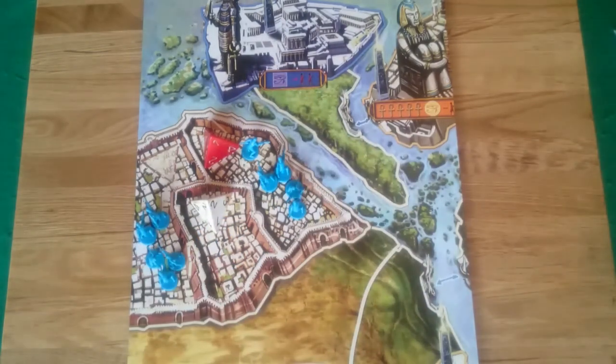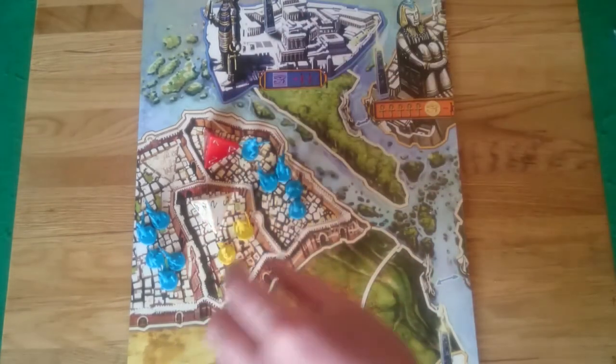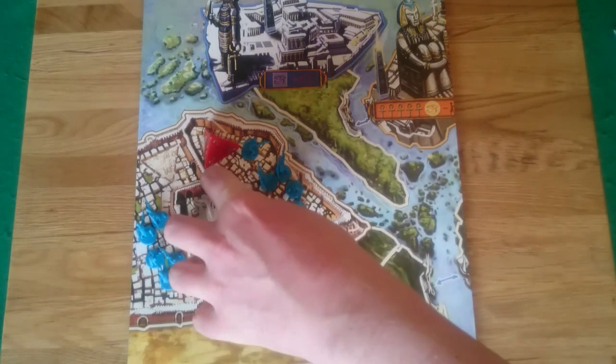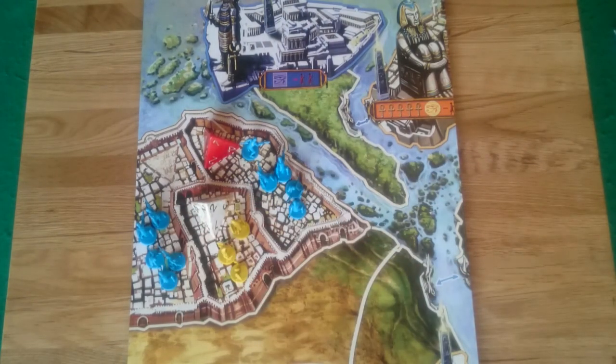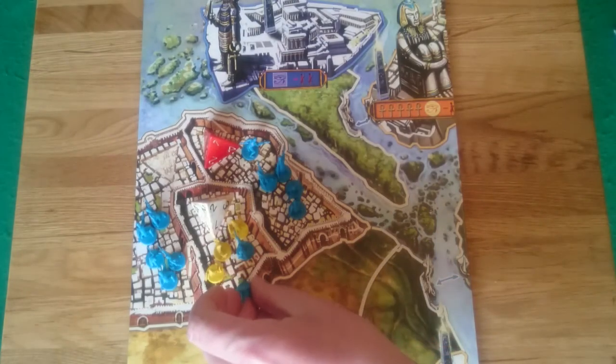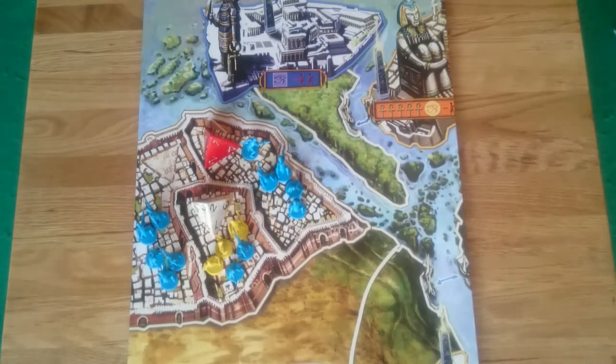Here's an interesting situation: this yellow player has invaded the blue player's city and taken over the central district. As said, the yellow player can't recruit there because it's not their home city. However, it is still the blue player's home city despite being taken over. So the blue player could recruit 2 units directly into the district occupied by yellow, thereby initiating a battle.